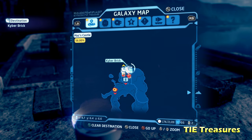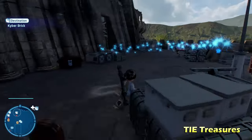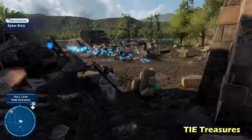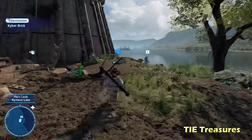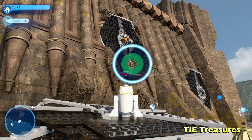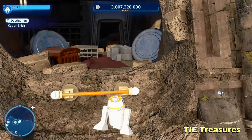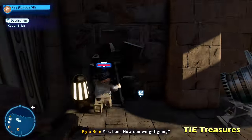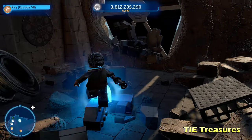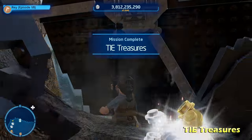Just to the left of there we're going to get TIE Treasures. We're going to jump off the roof and go back behind the castle again, sort of where we got one of those red crates earlier. There's going to be a grapple hook point on the side — pull that down, then grapple up and get into the back end of the castle with an astromech or hero character. From there you can easily get the Kyber brick for TIE Treasures.